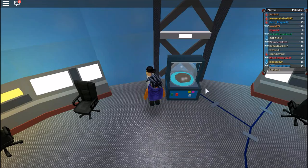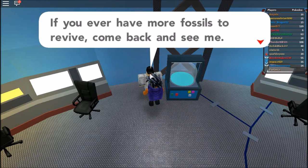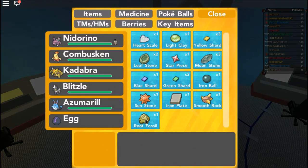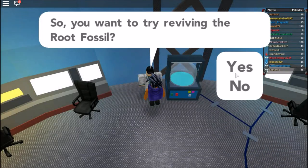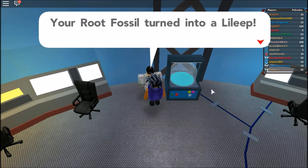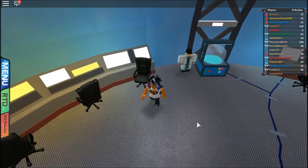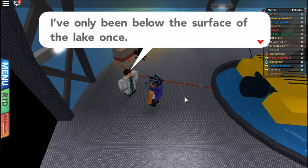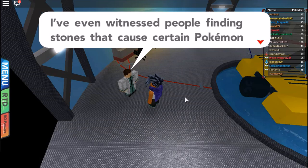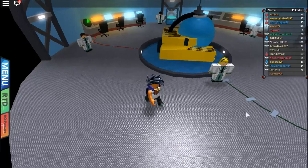It's Omanyte — yep, that's our last fossil. We can actually evolve Nidorino right now, but I want to level it up a little bit more so that it's stronger. I'm not sure about the movesets. The root fossil was Lileep — so I was correct. I've only been below the surface of the lake once. I've witnessed people finding stones that cause certain Pokemon to evolve. We found a couple of evolution stones. It's a pretty cool lake — okay, so we're out of here.